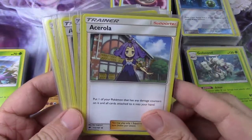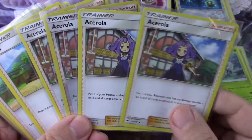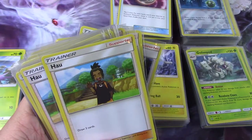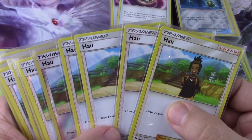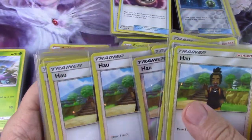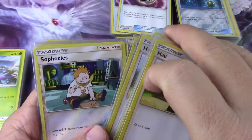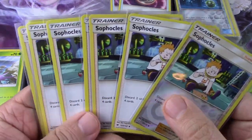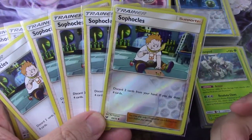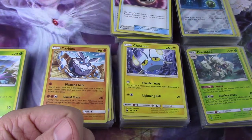In the second supporter layer I've got a playset of Acerolas, twelve Hau — that's half the layer — and then eight Sophocles for the rest.